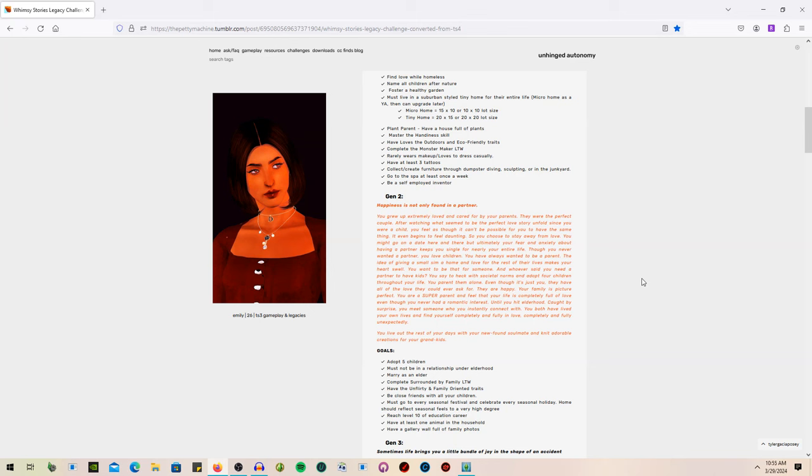So the goals for Generation 2: you must adopt five children. That is the part that scares me because I do not want a household full of vanilla pudding face sims. So if you guys know how to make adoptable children not be vanilla-faced pudding sims, please let me know in the comments down below — that is making me the most nervous about this entire generation.